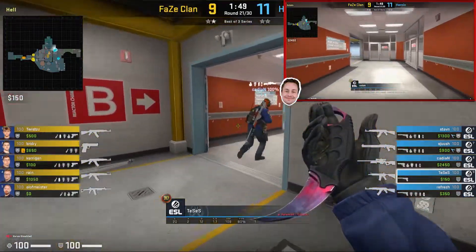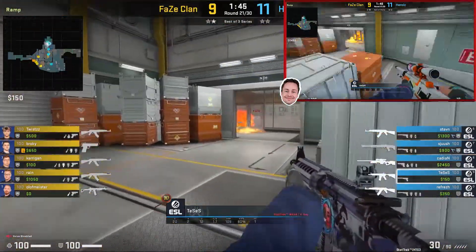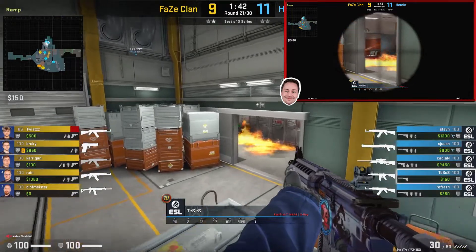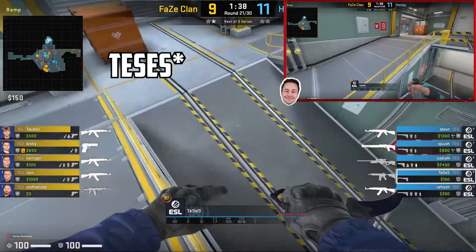When Tessus goes to ramp with Cadian, there are two common setups I've seen them use. Cadian is going to be in ramp peeking down into trophy room, meanwhile Tessus is in front of the Molotov. They're going to hold this position and wait for any peeks, however they get nothing so Cadian is going to rotate.